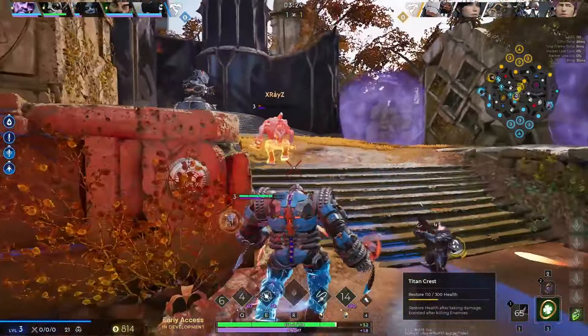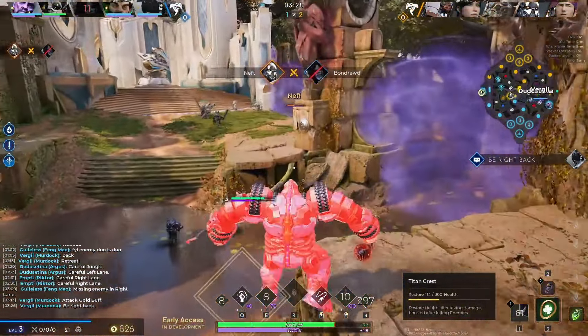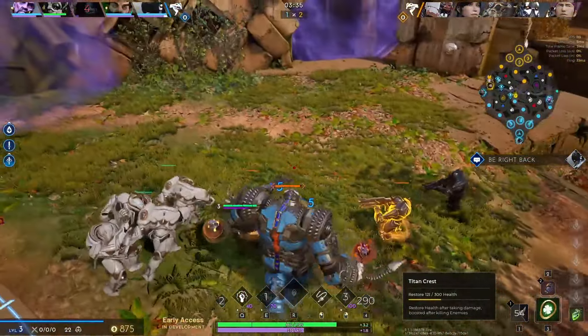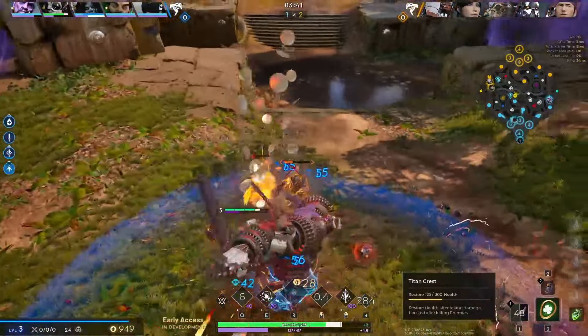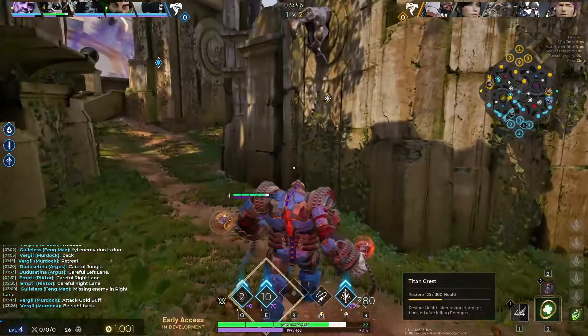The only setup I have is the Argus in mid lane. He needs to be careful right lane because the Kalari usually skips five camp, so my guess is Kalari does red to either four or blue and then might just hit the lane. He needs to be careful — looks like he does die. The Kalari was actually there. I'm gonna do this four and probably play for left side river.